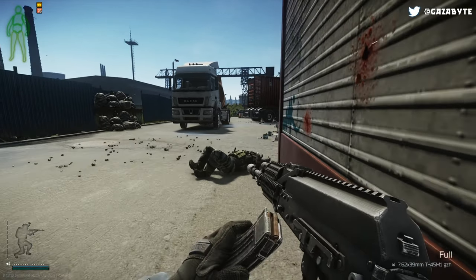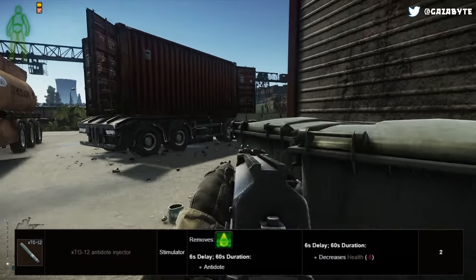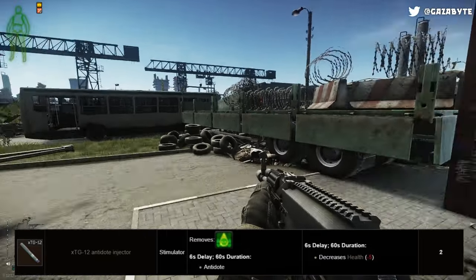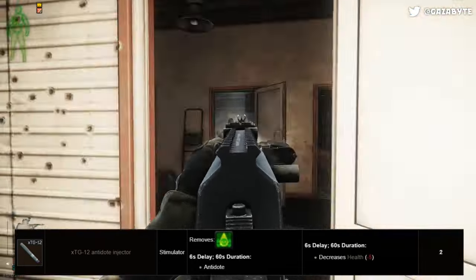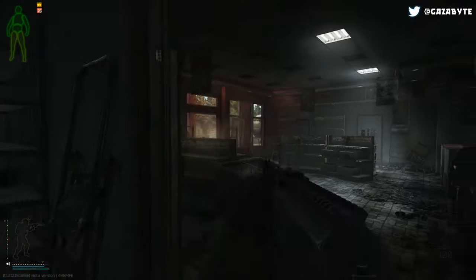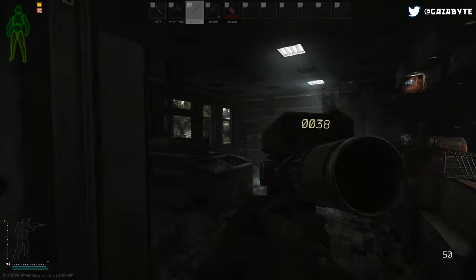Finally, we've got the XTG-12 Antidote Injector. This injector removes the toxin effect and gives you the antidote effect for 60 seconds after a 6 second delay. During the same time frame, your health skill is also decreased by 5. There's currently, as far as I'm aware, only one use for this stim — to remove poison inflicted by cultist knives. If you're going into a night raid, this one may be useful, but I wouldn't bank on it.